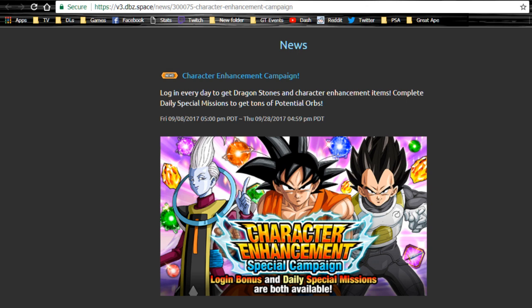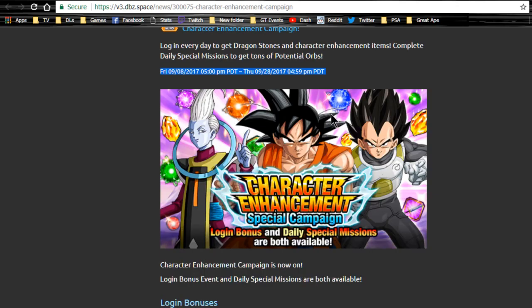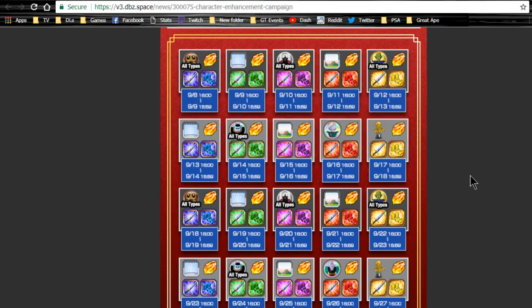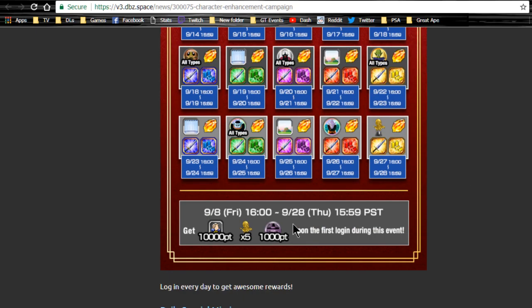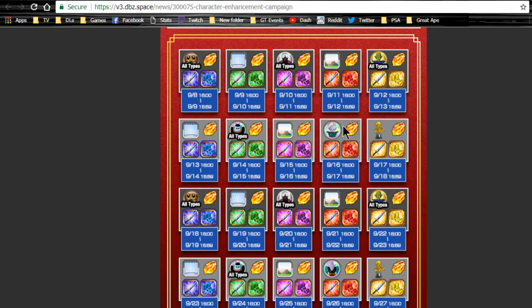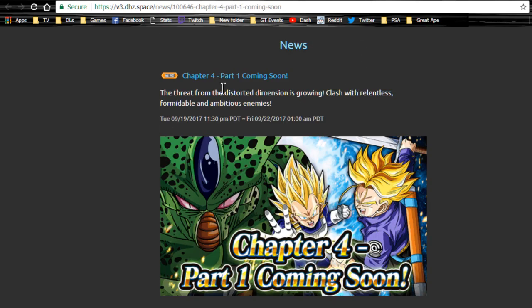The Character Enhancement Campaign is still running - it ends next Thursday night. Make sure you log in every day for the login bonuses. Essentially you get a dragon stone every day from it, which is really what most veteran players are looking for. Newer players might get more advantage from some of the other items available.